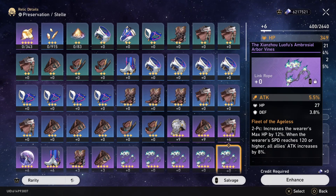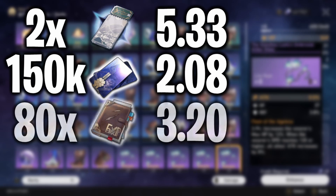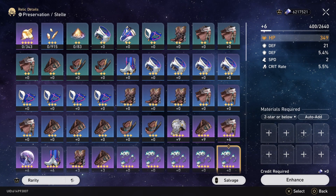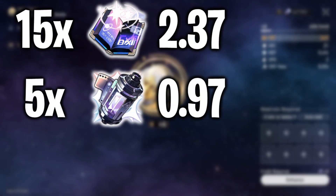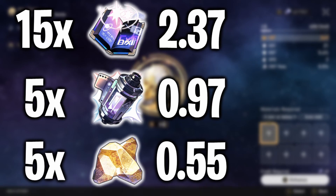So if we add everything up — the 2 Star Rail Passes, the 150k credits, 80 Adventure Logs, and 50 Sparse Aethers — we get a total of $11.45. Now for those watching before the game launches, the 15 Traveler's Guide, 5 Refined Aether, and 5 Lost Crystals add a value of $15.34.